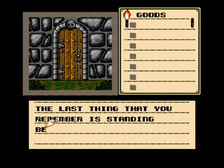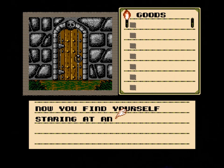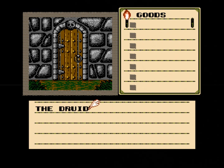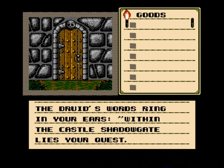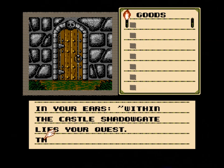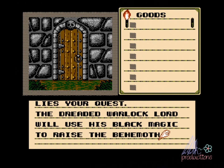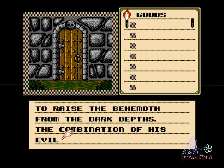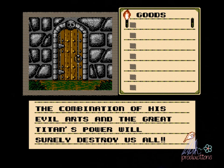The last thing that you remember is standing before the wizard Lachmir as he waved his hands. Now you find yourself staring at an entryway which lies at the edge of a forest. The druid's words ring in your ears. Within the castle's shadow gate lies your quest. The dreaded warlock lord will use his black magic to raise the behemoth from the dark depths.